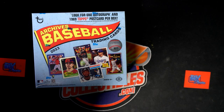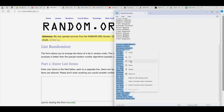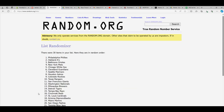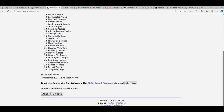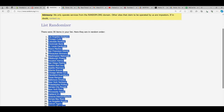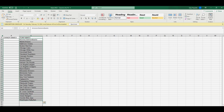We're doing a Topps Archives Baseball Collector's Edition break. Going to random all our teams right here — going seven times through. That's one, two, three, four, five, six, and seven. There's our team random list. The Blue Jays are at the bottom and the Dodgers are at the top. Going to copy that and get rid of our teams list.